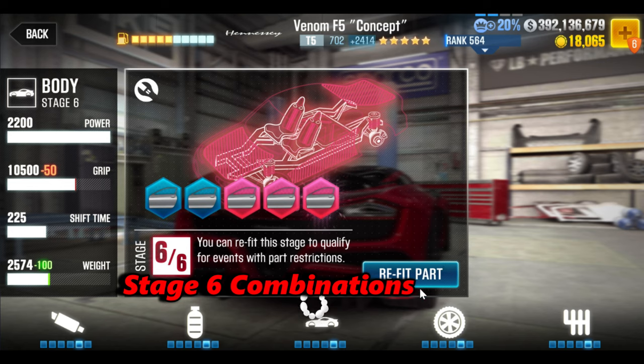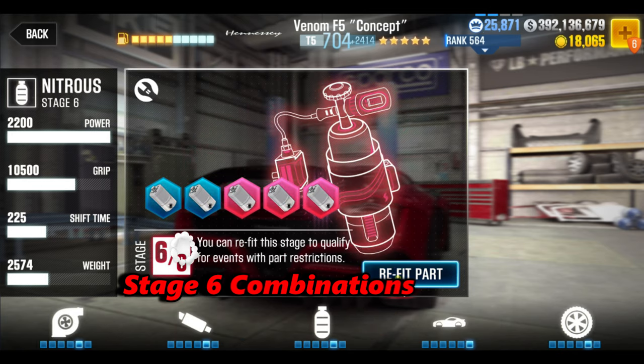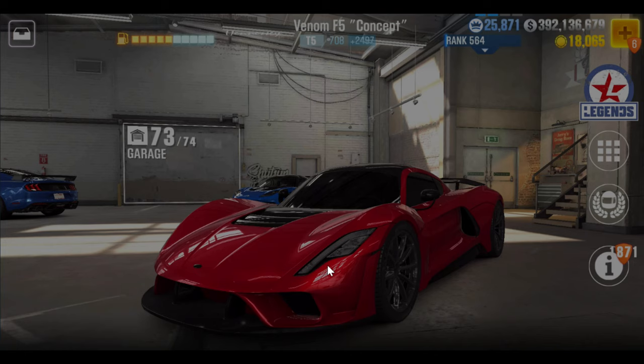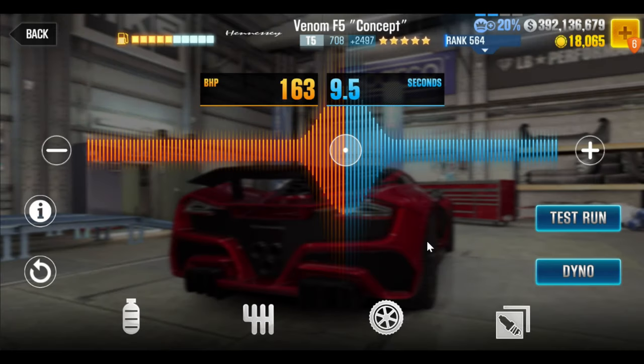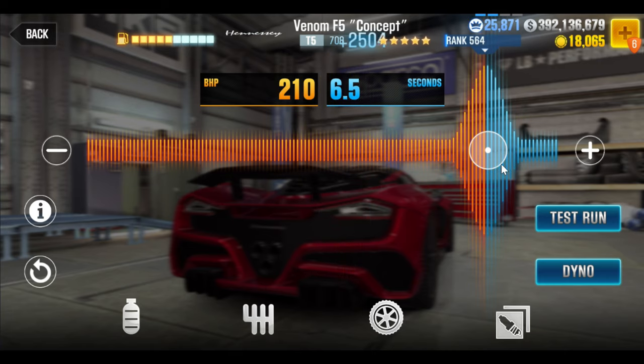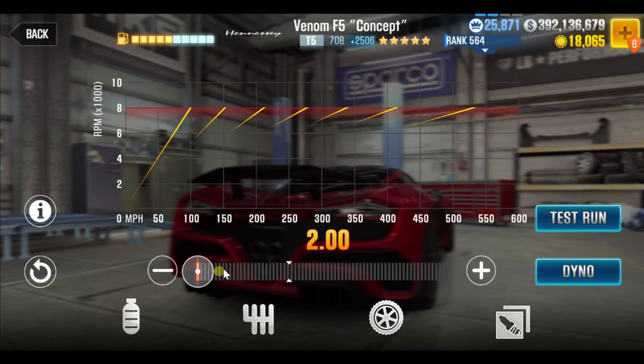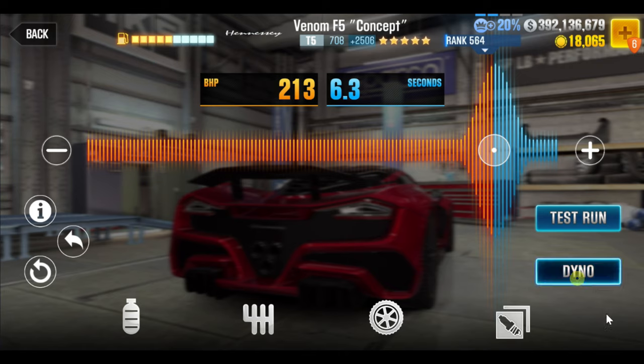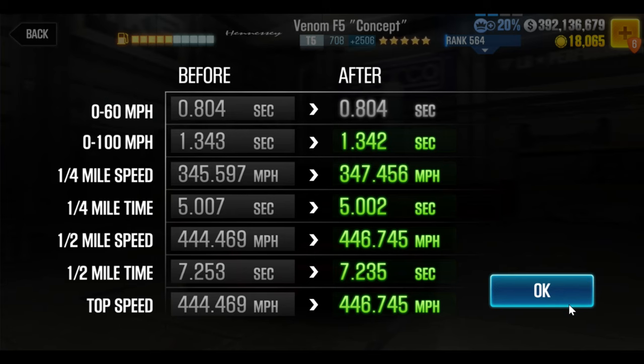Body, nitrous, and tire could probably get you close to 7.1. Let's find out — just those three. I suspect quite close to 7.1, and you're making up the rest with the other stage sixes. 7.235. Literally, you're going from 7.8 to 7.235 with three stage sixes. And if you take out one of them, maybe 7.3 to 7.4, which means the other four stage sixes will only shave off enough to get you to about 7.0.